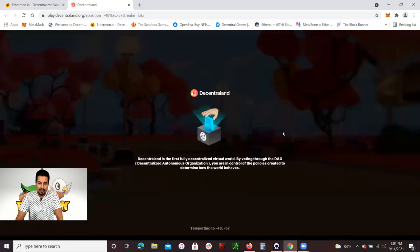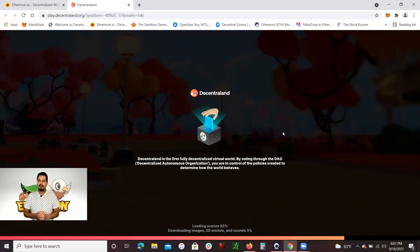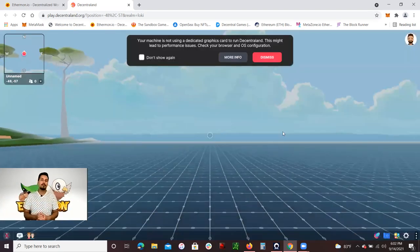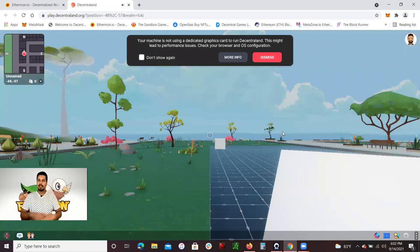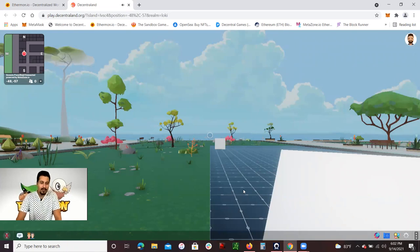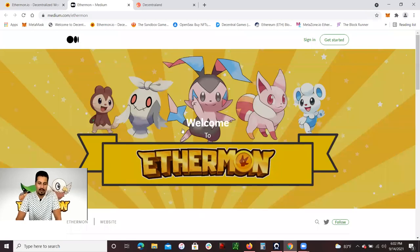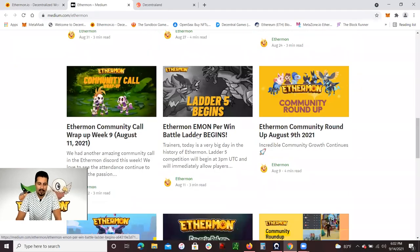I'm waiting for Decentraland to load up. I'm going to show you guys my Ethermon — the Matic/Polygon Ethermon — the ones I can transfer to OpenSea. How I'm actually able to use those Ethermon and battle them in Decentraland in 3D to earn silver tickets and marks, which will later be exchangeable for Emon tokens, accessories, or upgrades. You can find all the information about earning Emon tokens in the blog on the website.